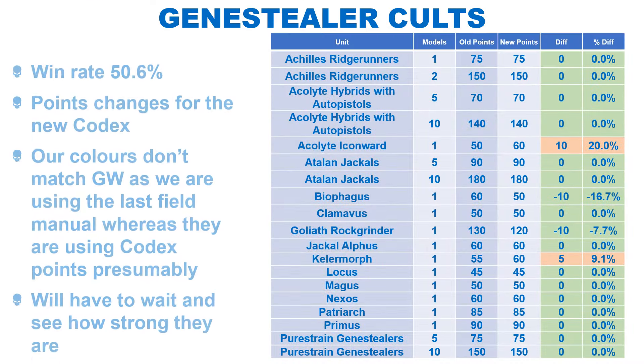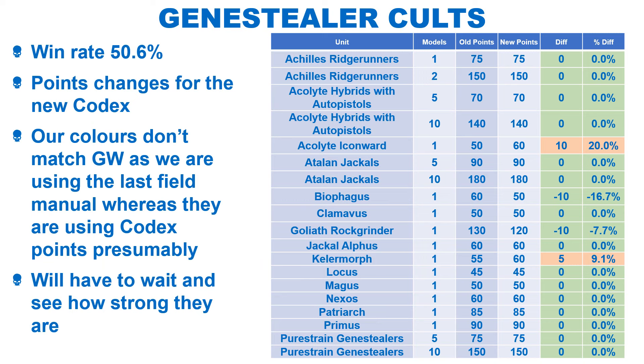As with the Sisters, the Genestealer Cults see a load of changes for their new codex. We are assuming GW are doing the increases and decreases from the codex points, and as we don't have access to them, we have done ours from the points in the last field manual. Due to this, the Genestealer Cults points do not line up with GW's, but it's all a bit redundant as their new codex is about to hit tournaments. We will have to wait and see how it performs for the small but dedicated player base.